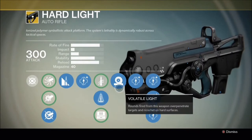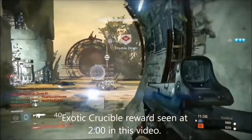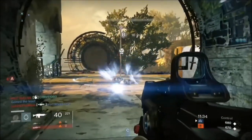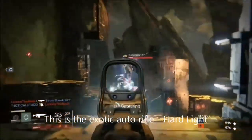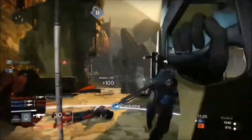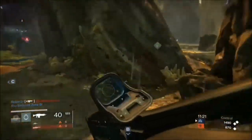This week I decided that I would review the exotic auto rifle Hard Light. This weapon comes with some abilities: the bottom half of each magazine does additional damage — it sounds cool but it's really not that great. You get modifiers like extremely low recoil, maximum ammo capacity, and the weapon can be drawn incredibly fast.